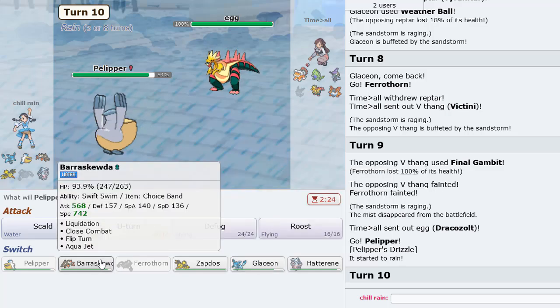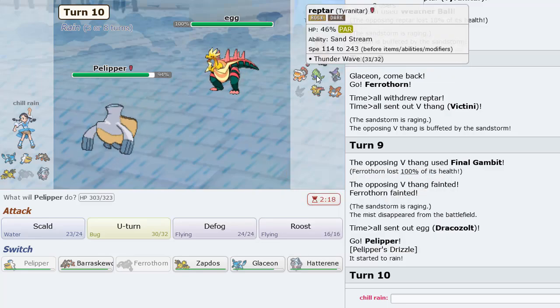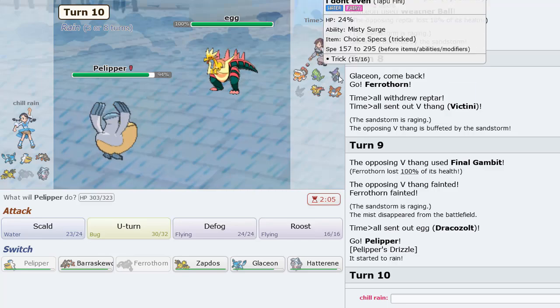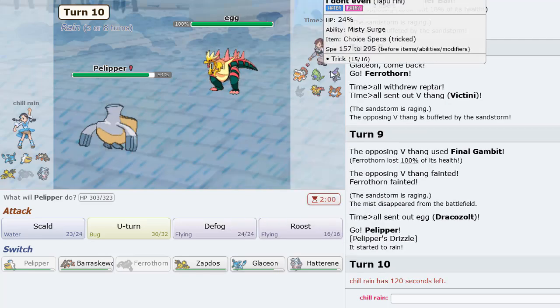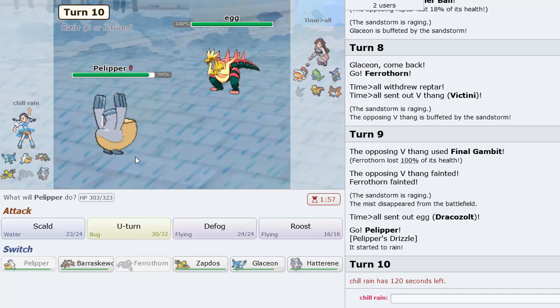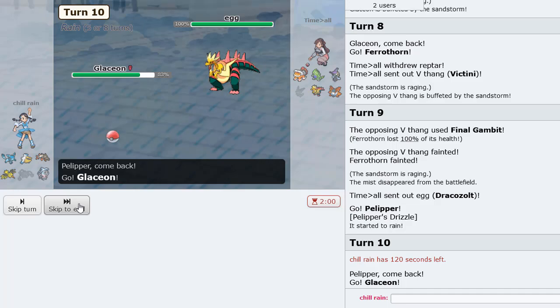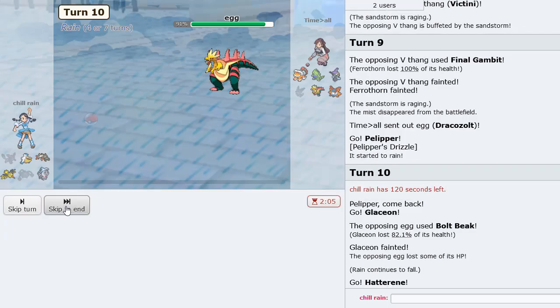As long as we get damage on Dracozolt we're good. We need Zapdos. Glaceon is the featured mon and should be kept. Could go Hatterene — actually, Hatterene looks like it can win too. I might sack Glaceon here; we already got the Weather Ball off in the last game so it's fine. Let's go into Hatterene now — I believe it lives a hit so we can just use Draining Kiss here.